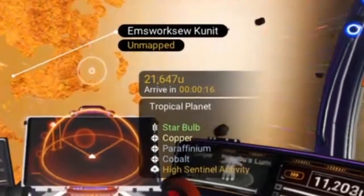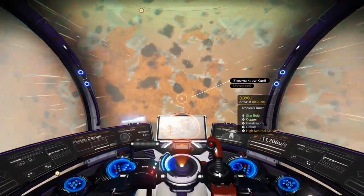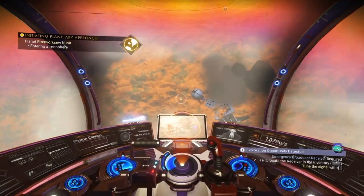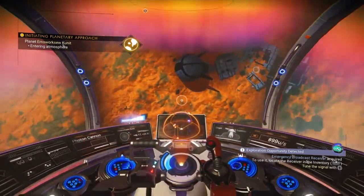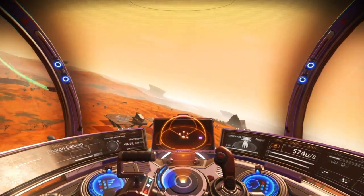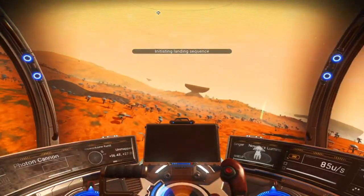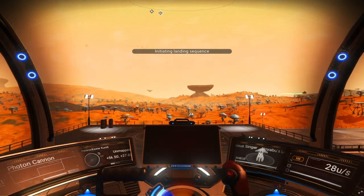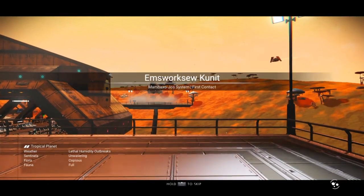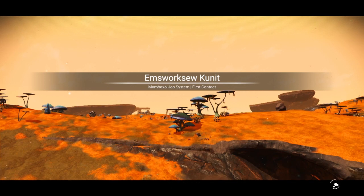Headed towards a more tropical planet — we have star bulb, copper, paraffinium, cobalt, and high sentinel activity. The colors here seem to dominate in orange, so why don't we head on down and check out the environment. Looks like we are headed directly towards a crashed freighter that has met its demise on this planet, right next to a trading station. I'm going to take the free parking over here. The colors definitely look orange out there — orange sky, orange environment. Let's listen to the sounds of this orange planet.